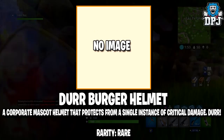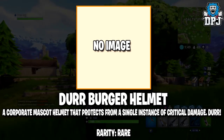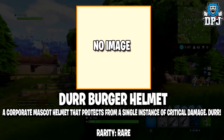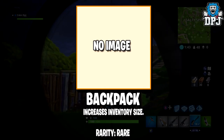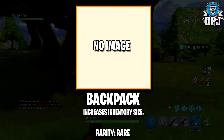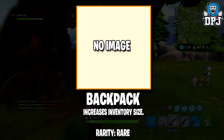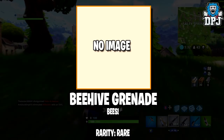Next up we have the Dirt Burger Helmet — a corporate mascot helmet that protects from a single instance of critical damage. This obviously helps against being one-shot by a sniper or a shotgun. A useful tool in my opinion, and this is of that rare rarity. Next up we have a Backpack which increases the inventory size. The amount of increased space is unknown at the moment, but I'm guessing we're getting at least a few extra slots. This is also rare rarity.